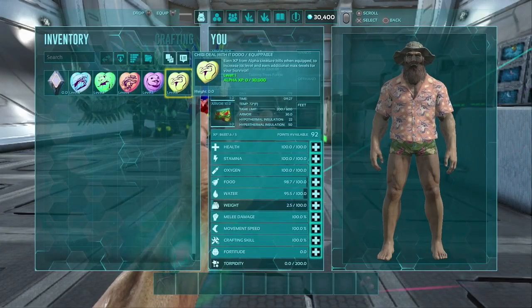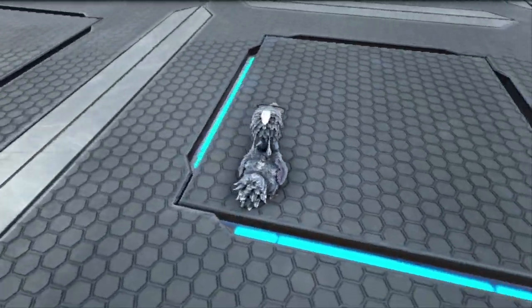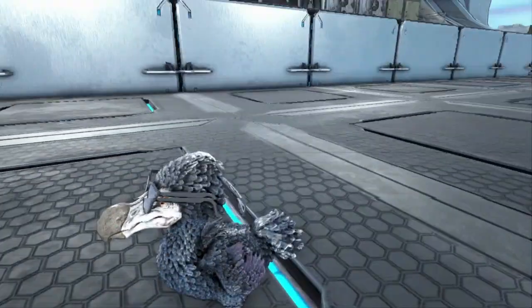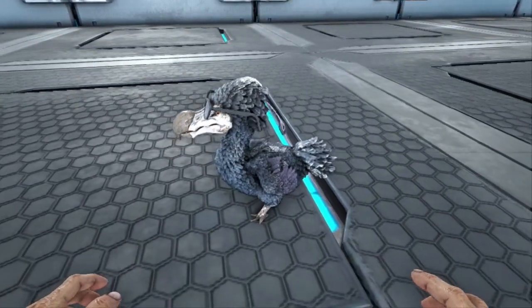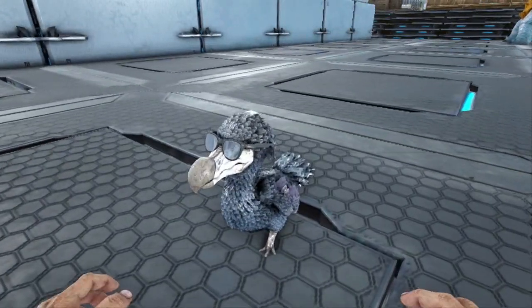Now if that's not good enough, we of course have our brand new chibis. The first one up, we're going to be taking a look at the Deal With It Dodo. I don't really know what's so special about this — it looks like it has some braids, or maybe long hair? I'm not really sure what's going on with those extra feathers in the back. It's definitely a Deal With It Dodo — I guess we're just supposed to deal with it.